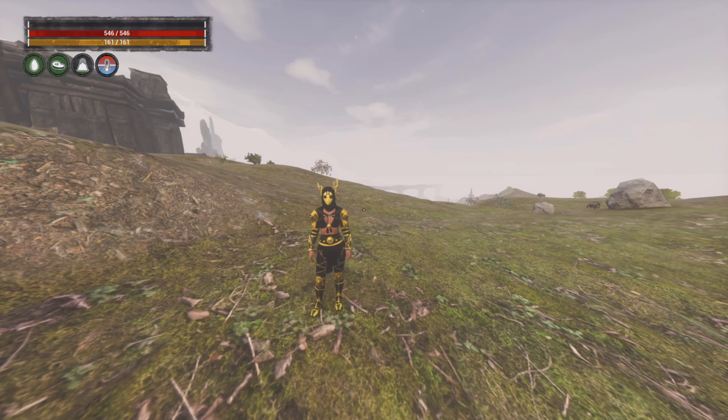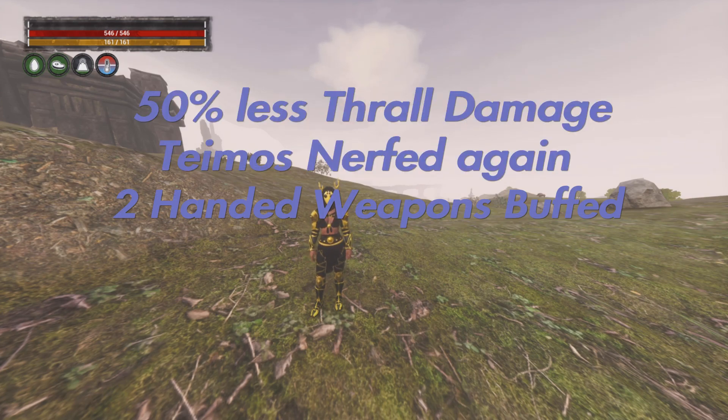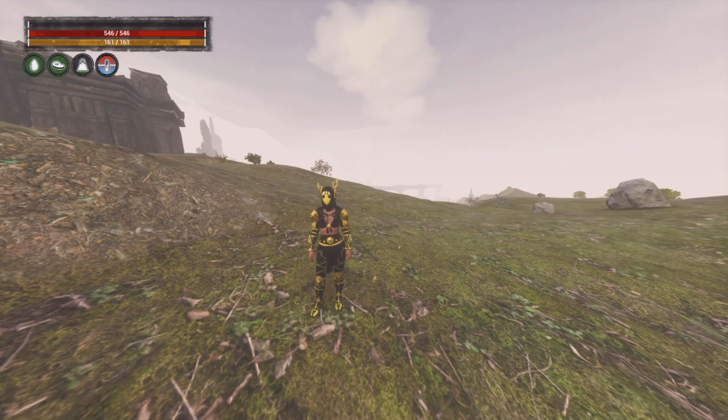If you haven't already read the news about 3.0 and what's happening with thralls, all thralls will be hitting 50% less damage, which is going to shake everything up. If you don't have a strong thrall it's going to be even weaker. They're also nerfing Teimos for the fourth or fifth time, so I think he's finally going to be done. Also, 200 weapons will be buffed, which means maces may not be as good, and swords like Sword of Croms, Tethosaur, or Lifeblood Spear may come back into style.